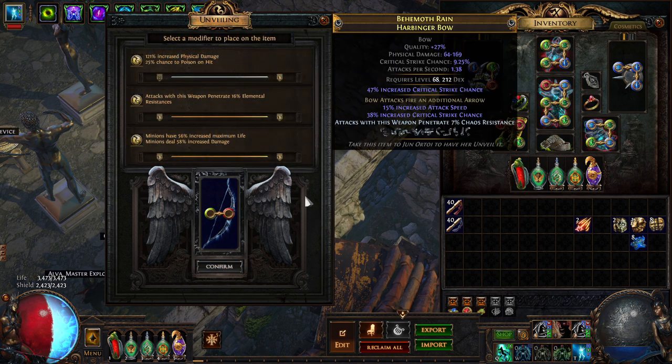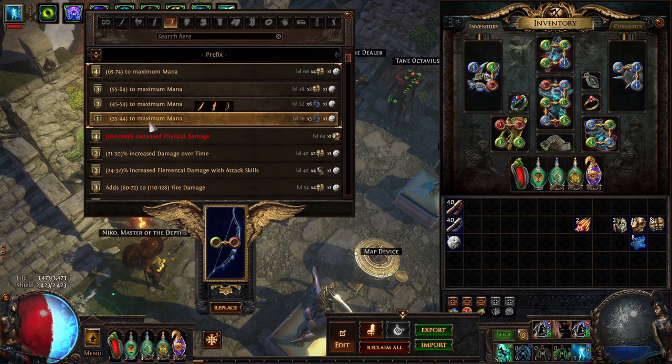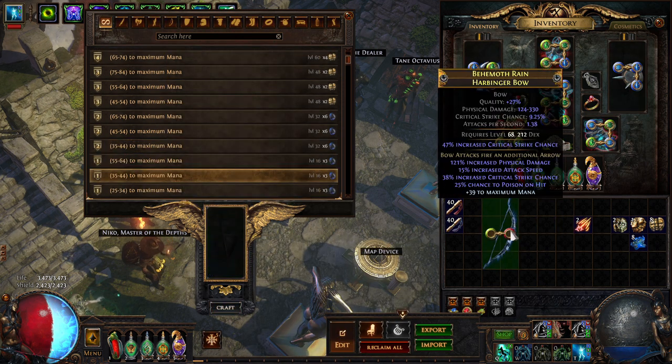We've got pretty nice increased physical damage. We were hoping for blind or impale, but we'll take poison on hit. Now we want to go in and block again — block with a junk mana mod prefix — because we're going to do an old-fashioned exalt slam.